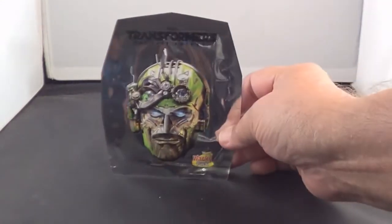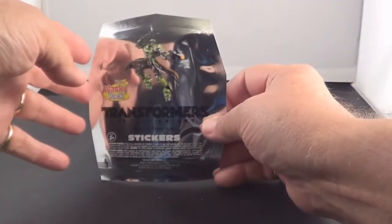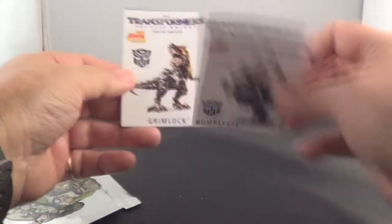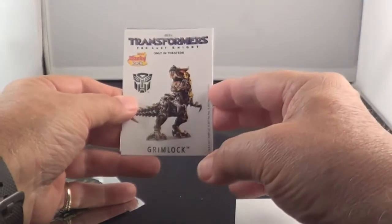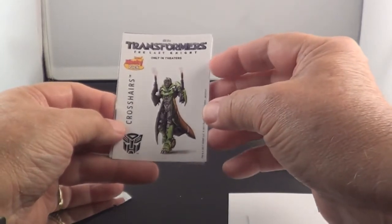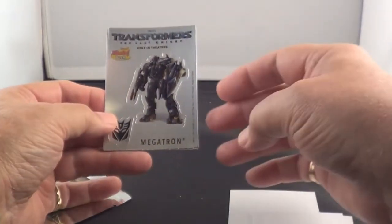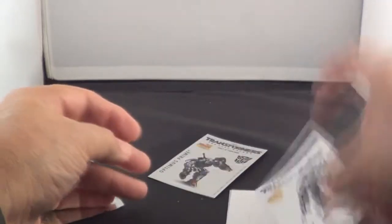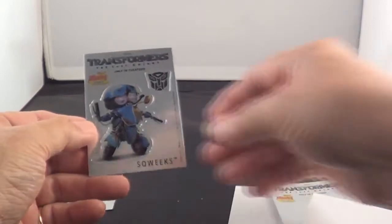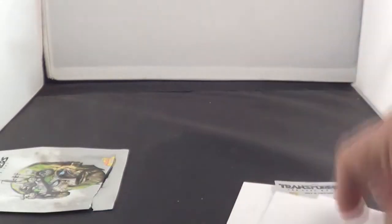Here's your third one. Some good looking pictures on these packages. There's Bumblebee again, Grimlock, Crosshairs, Megatron, Optimus Prime, and Squeaks again. Seems to be a lot of duplicates here.